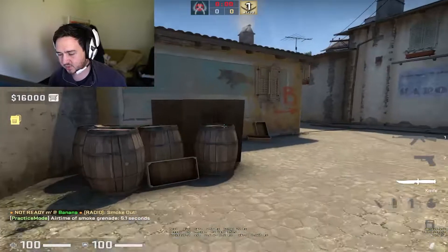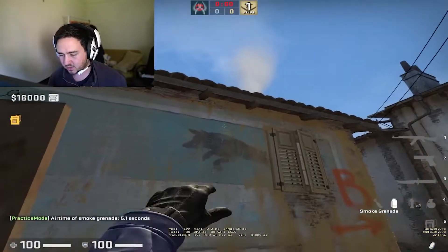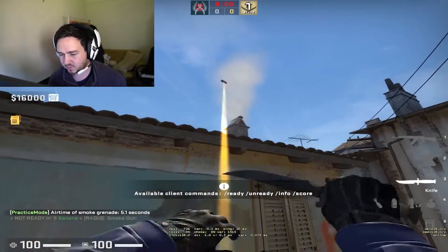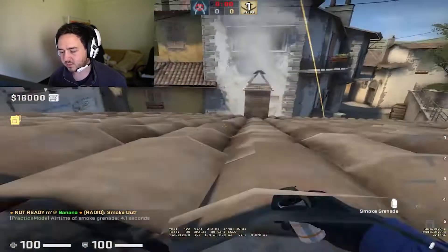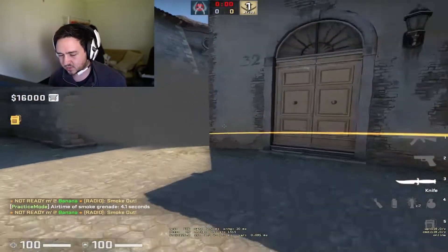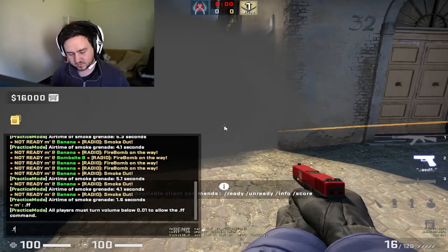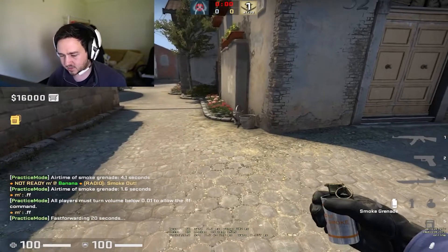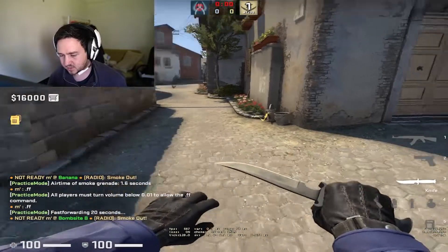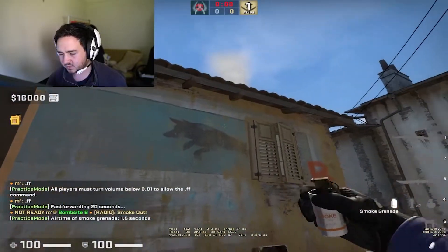The next smoke you want to learn is a CT smoke. I do it by coming in here and aiming at the Dorito — there's like this little Dorito chip. Aim at the bottom of the Dorito. Doing this one is a lot better than trusting that someone's gonna throw it and not miss it, because pretty often people will miss it and it'll land way off, leaving a huge gap for the CTs.